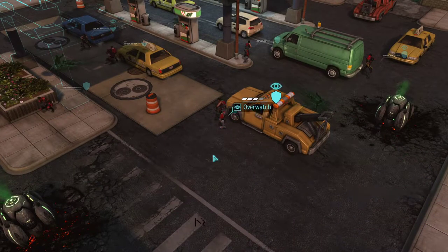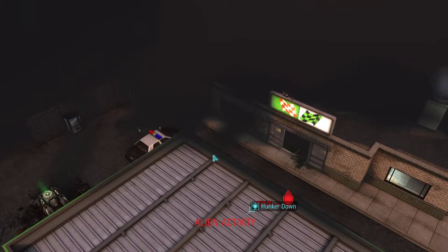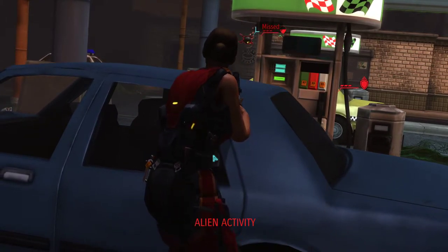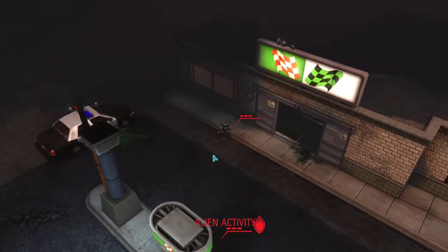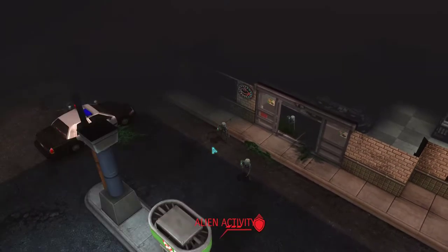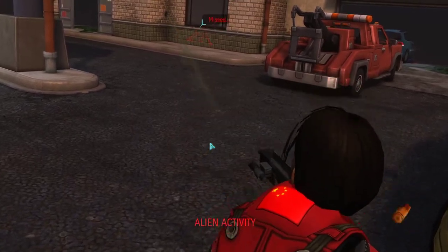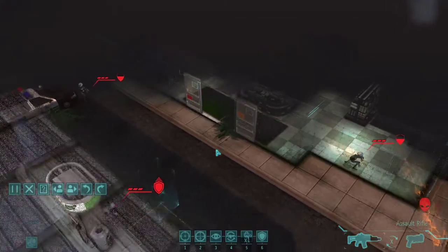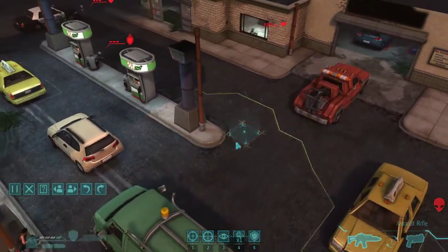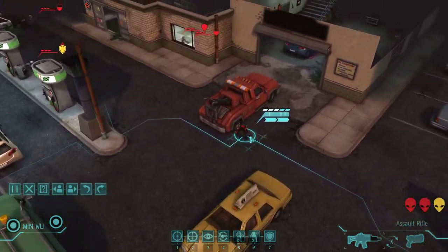He's suppressed, so we're just going to put him in overwatch. Hunker down. Here's some reaction fire. That team's not that good yet, so we'll give him a break. Another group showed up. Enemy is still alive. We're standing off with the other alien group quite a bit right now, so we can't get a flanking shot in here since they're not on overwatch.